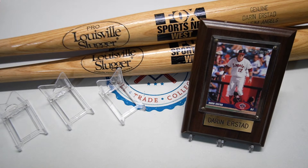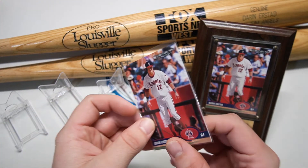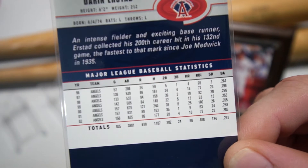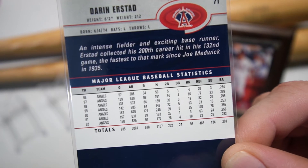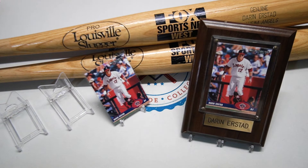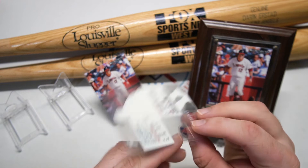Darin Erstad ended with 32.3 career WAR. I have his Donruss card right here in that plaque. In 2000 he had 240 hits, 121 runs scored, 39 doubles, 100 RBIs, 28 stolen bases on top of it all, and batted .355 — he absolutely exploded in 2000. You can see this Darin Erstad card from the 2003 EX set that we recently opened; I'll have an EX break for you guys another year pretty soon.